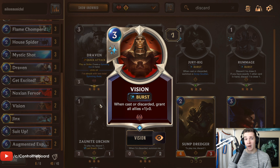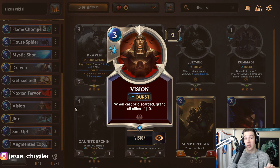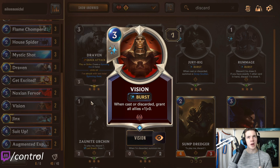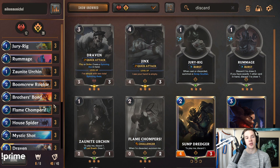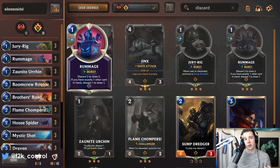Keep an eye out for Vision — it's a very solid card in the stack. If you're playing against it, make sure you're thinking about Vision. There are so many options to discard. It's burst speed and will more often than not be zero cost with Draven axes. So even if your opponent's out of mana, they'll have the ability to give a unit plus two attack. As far as mulligan goes, obviously look for Zaunite Urchin.